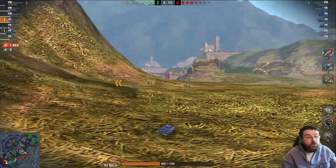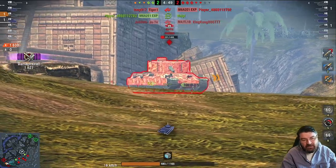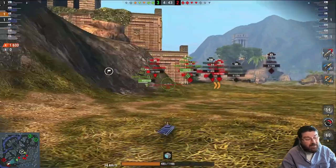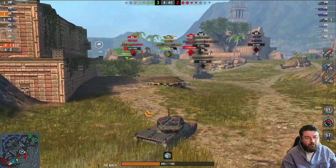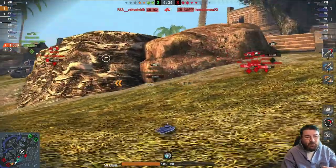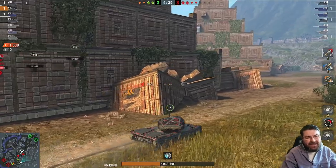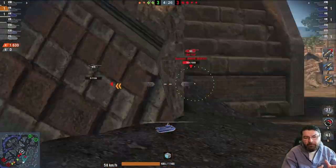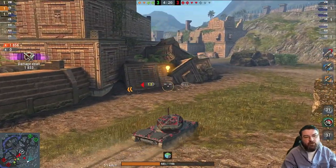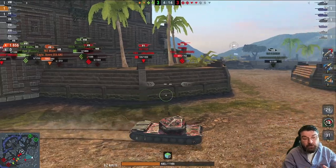I find this tank the most noob-friendly of all the light tanks in tier 7. You've got the likes of the SP1C and the Walker Bulldog — these tanks are notoriously difficult to play, unforgiving, they don't have great armor, they're quite big, and you can't really hide them on maps like you can this tank. So when it comes to being noob-friendly, the LTG is a lot easier to get on with. If you're just introducing yourself to light tanks as you move up the tiers, you can't really go wrong with this one.